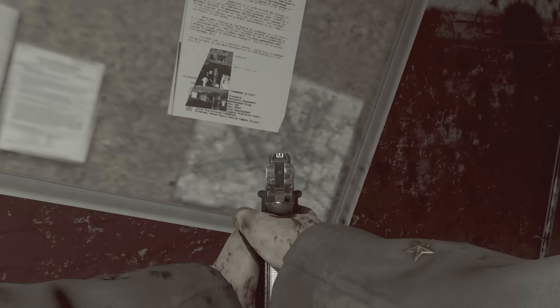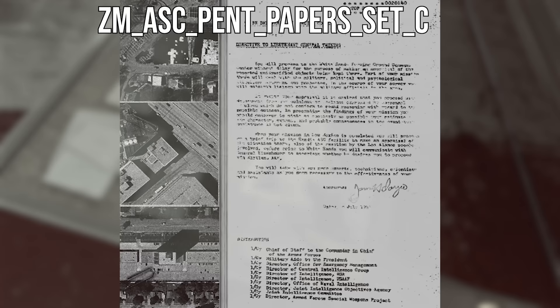He found the texture file for this within the third DLC pack for Black Ops 3, and it was named ZM Ascension Pentagon Paper Set C. Here it is on screen - obviously pretty difficult to make out, but this is no ordinary piece of paper.